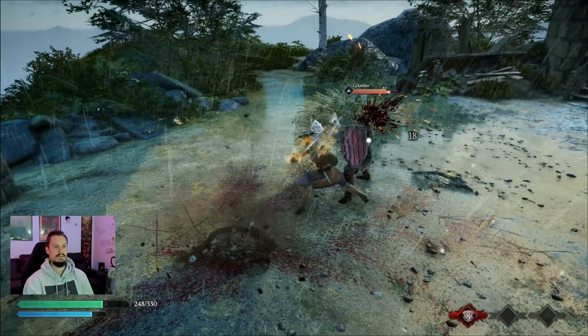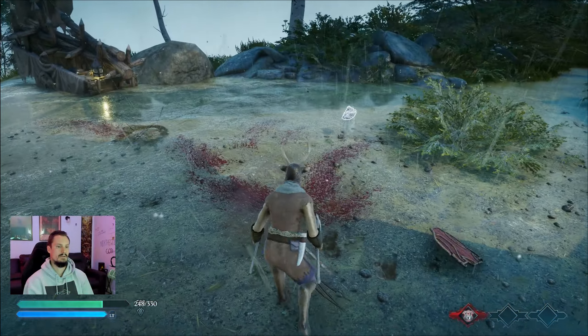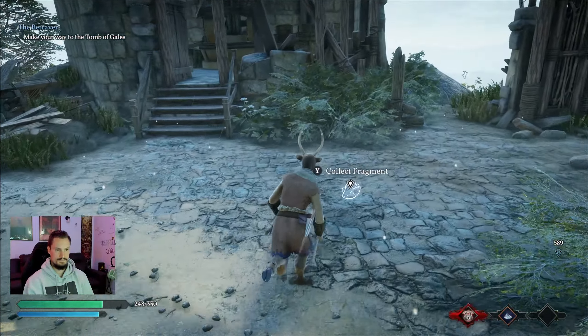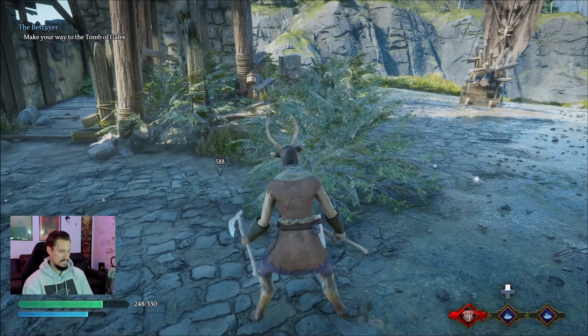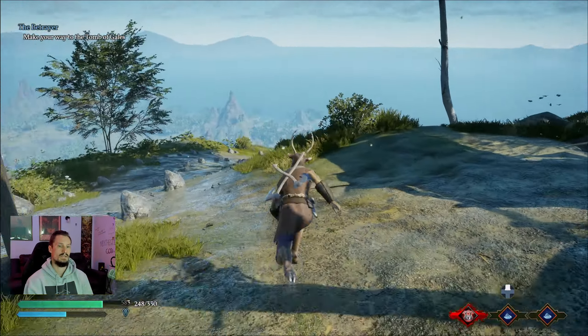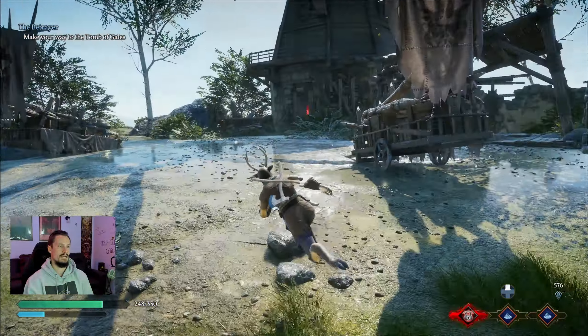Heavy attack into lights — parry, now we're invincible for a couple seconds, boom, done. Now two crystals. Our crystals are maxed out because we can't get a third, so we're not going to hit up on the d-pad because we do not want to give the boss a buff. Now we're just going to find a flight path and head straight to the boss door.